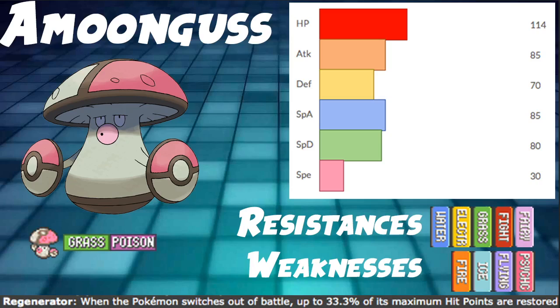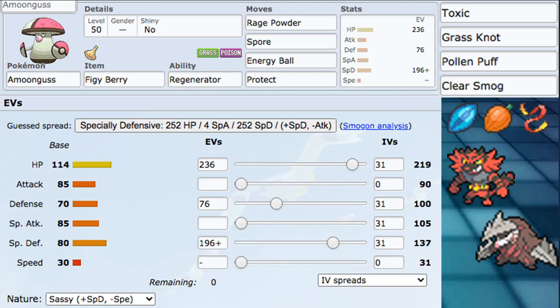We also use things like berries to heal, and in singles it can be very powerful as well. So anyway, that's going to be it for our overview. As far as our ability goes, we're using Regenerator of course. For item, we're using Figgy Berry — the pinch berries, like Wiki or Guav, any of those can be very good for this Pokemon. There are a lot of hits that bring us into that pinch berry range, and we might transition to using Citrus Berry with the pinch berry nerf, but we'll see as the meta goes on.